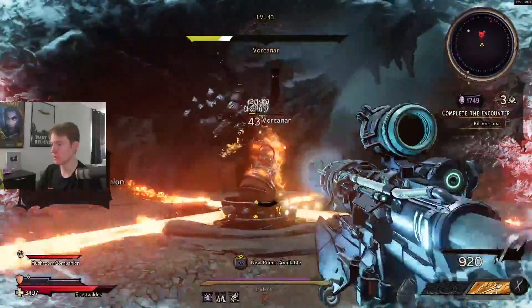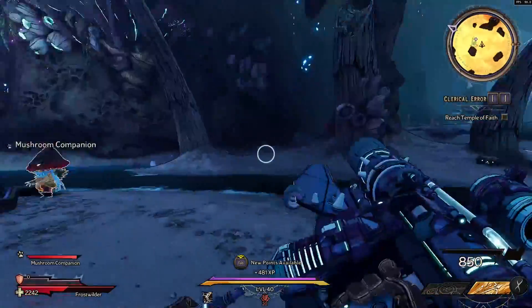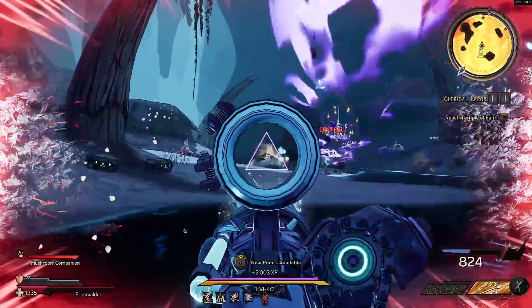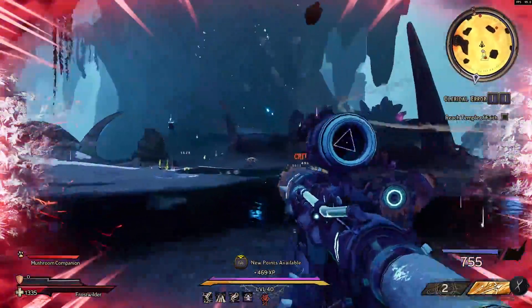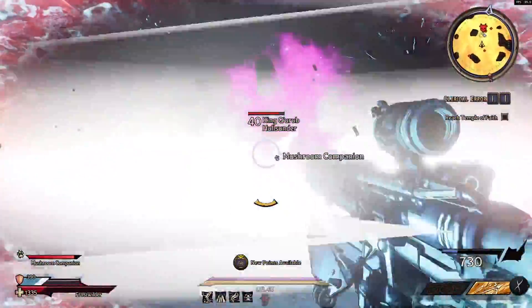I did manage to nearly perfectly set this build up for max chaos level 20, like end game stuff. But I'll also go in depth on how you can set this build up while you're leveling and throughout the early end game process, so you guys can take full advantage of it right from the get-go without needing perfectly optimized crazy gear. If you find the video helpful, please make sure to drop a like — it helps me out a ton.